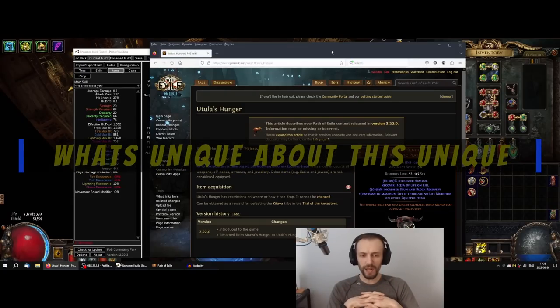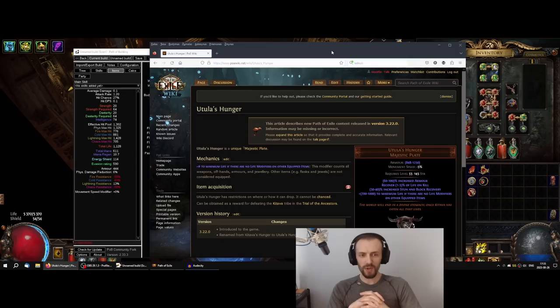Hey guys, it's time to talk about new unique items. One of the items that was showcased before league launch that I got really hyped about, then later got disappointed by, and now I'm hyped for again — it is Uttula's Hunger Unique Body Armor.